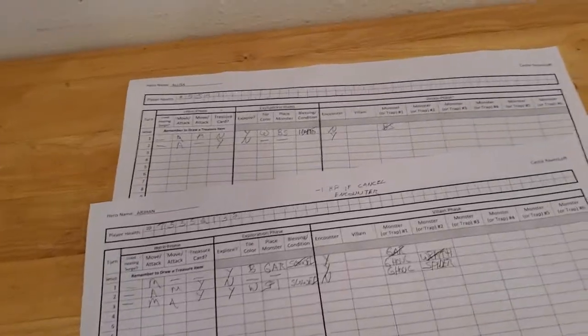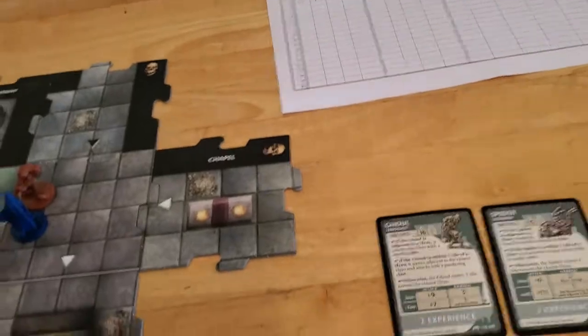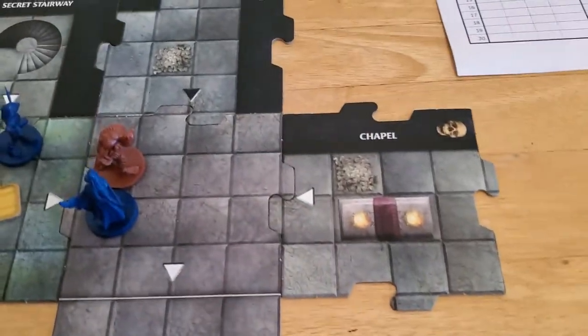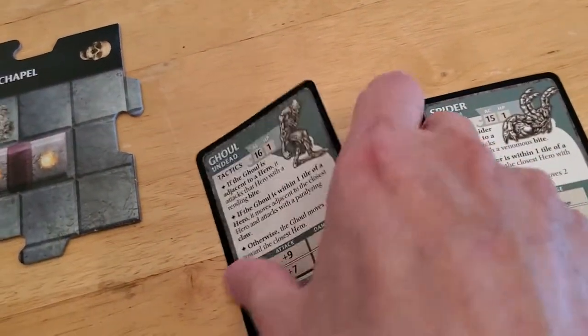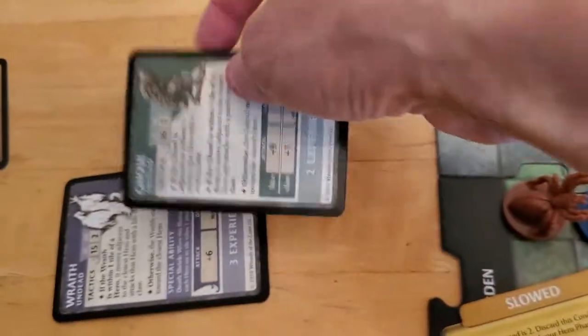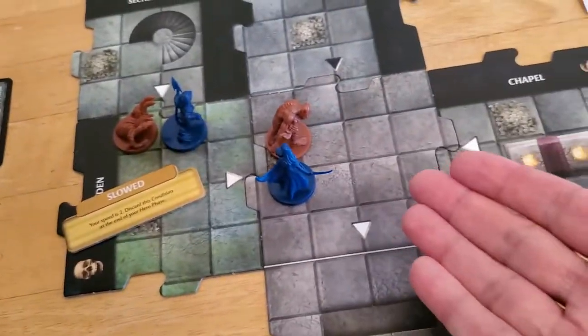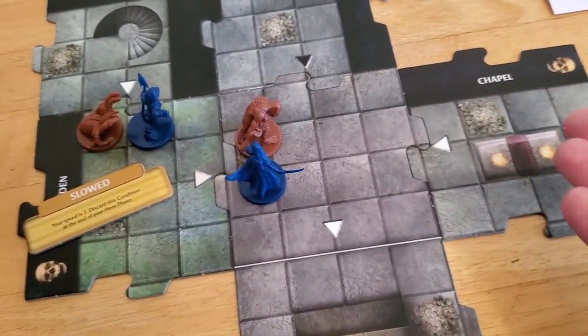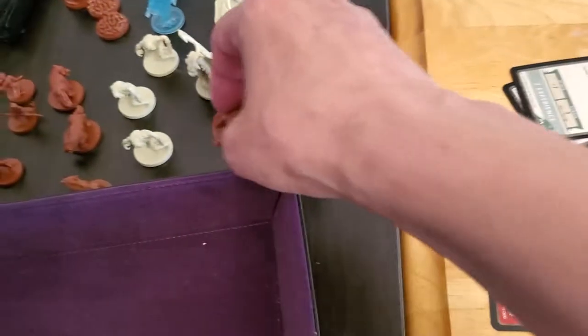So Alyssa — it's her turn. She has 1 hit point remaining, but the decision for what to do with her is pretty easy. She's adjacent to that ghoul. She has this wonderful ability called Careful Attack that just lets her automatically do 1 hit point of damage without even doing a roll. So it's a no-brainer — that's what she's going to do. I'm going to ping the ghoul to take it down. So we're going to add this to our experience pile, which means we can cancel an encounter at this point. So we take down the ghoul.